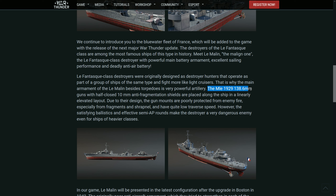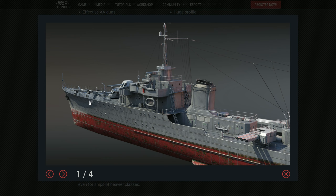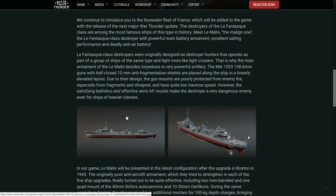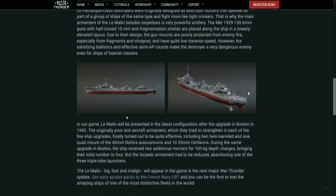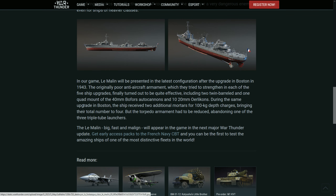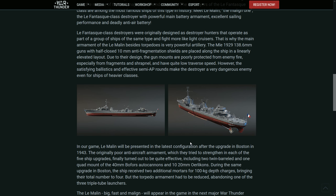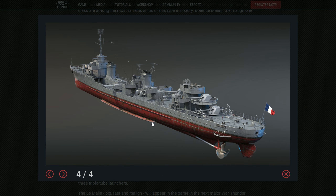It has 138.6 millimeter guns with 10 millimeter information shields — you can see the shields right over here. It's a big gun for such a small destroyer, but it looks and feels like a big gun, which is quite funny. As you can see, it has five guns, torpedo launchers, and I think it will have some ballistics as well. There are depth charge mortars and torpedoes too. It's apparently fast and big, though it feels small.